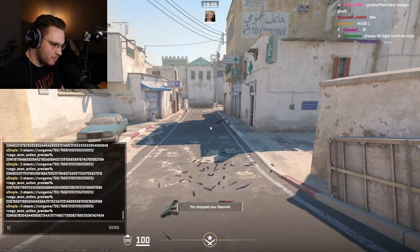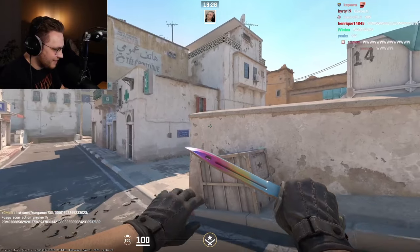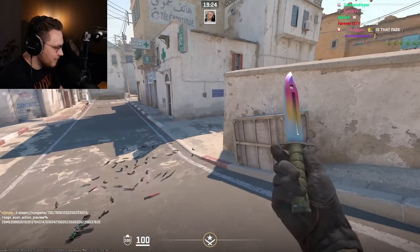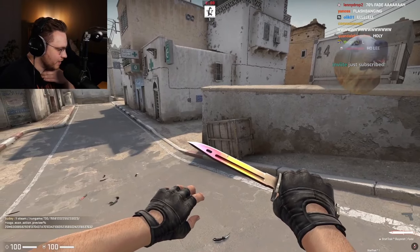Bayonet Fade — now it's getting interesting. Actual lightsaber. Holy. It has such a big white tint to it. Booty, show the spine — in brightness.